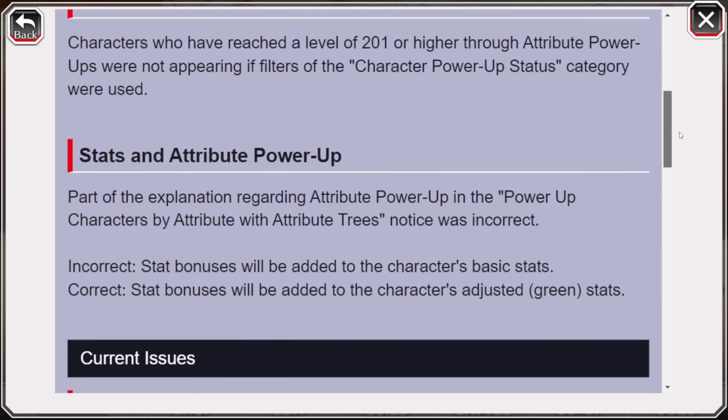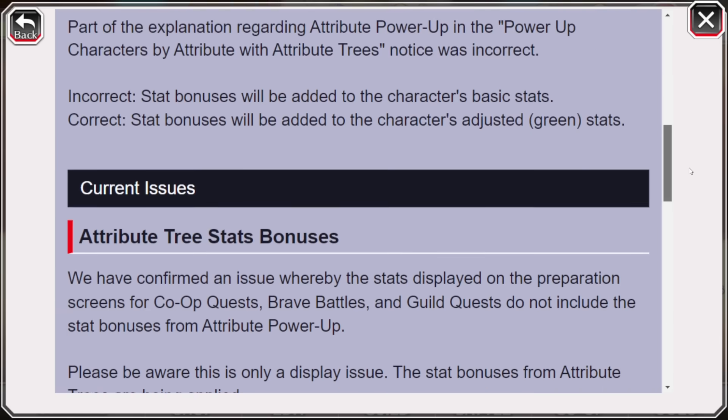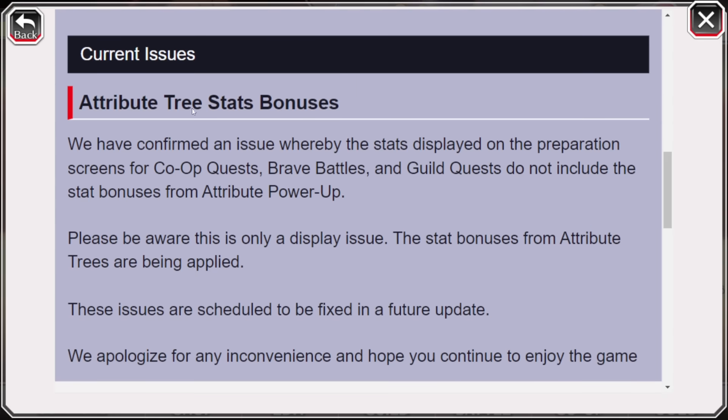Now for the main chunk of the video: in regards to Current Issues, this one's definitely worth talking about. The new stats we get through this power-up system in Co-op, Brave Battles, Guild Quest, and Limit Breaker when it releases next month — the extra stats we're getting are not being displayed on the preparation screen. This led many players to think this new update is only for a point event, but not for the game modes where it actually matters.